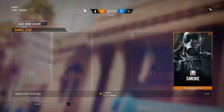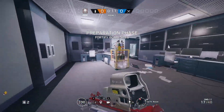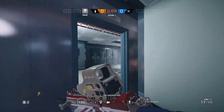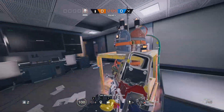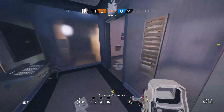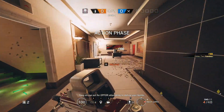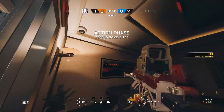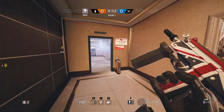We're going to run Smoke first and head to the basement. So really quickly we'll go over reinforcements first. You get ten, so I would put one on the server hatch, which is right up the stairs. Then two, three, four, five, six, seven, eight — so that's eight reinforcements.